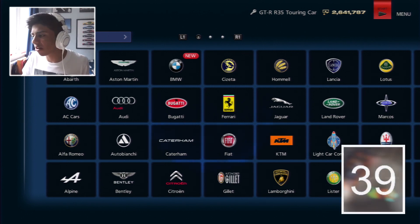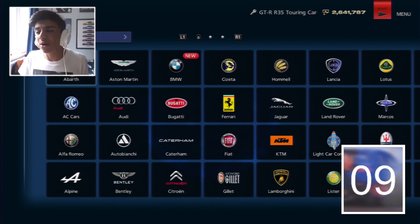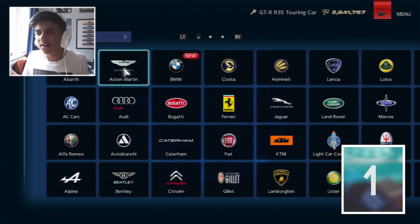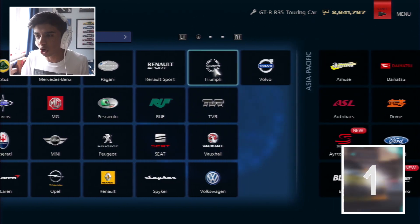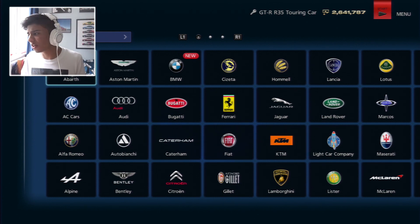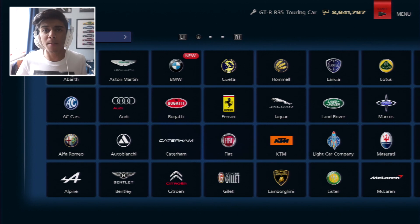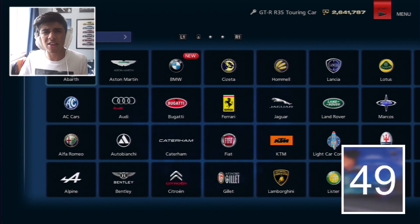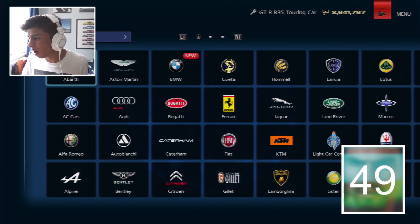I've got my random number generator up and I'm going to generate a random number to decide what continent we're using. We got number one, so that is Europe. I actually counted beforehand - there are 41 manufacturers in the Europe section. Remember the rule: we get three tries to try to get a manufacturer of our choice, and if I land on the third one I have to stick with it.